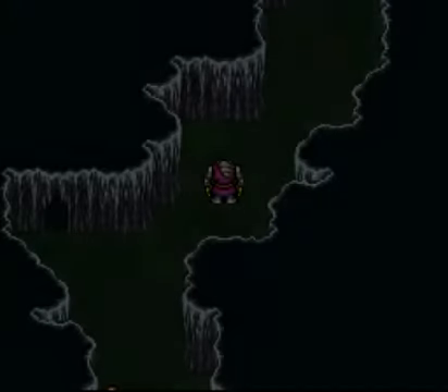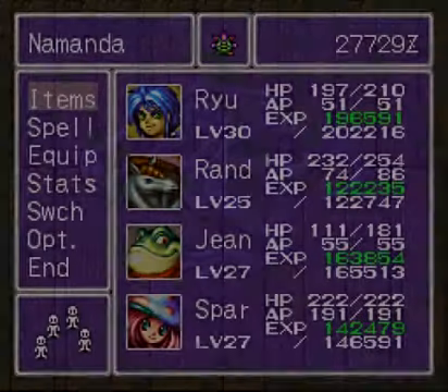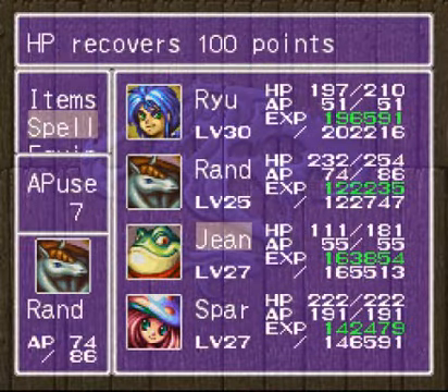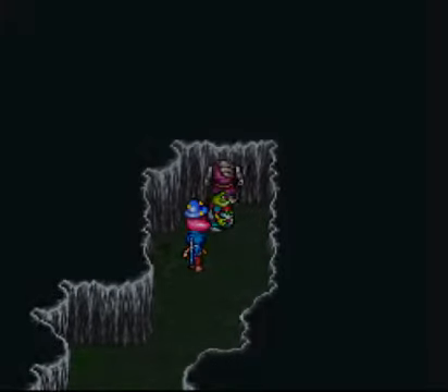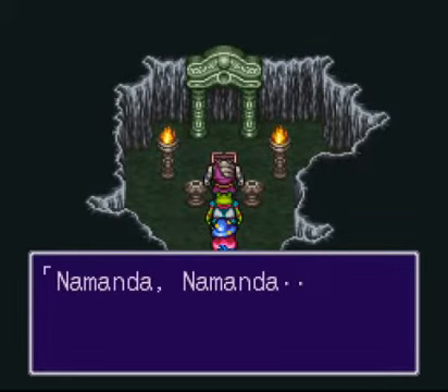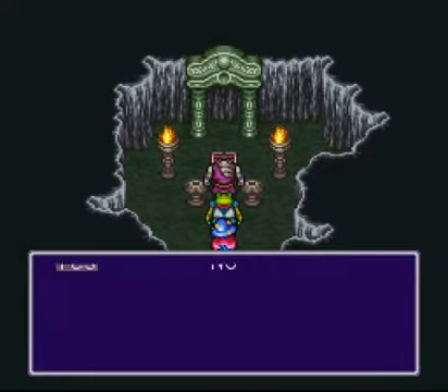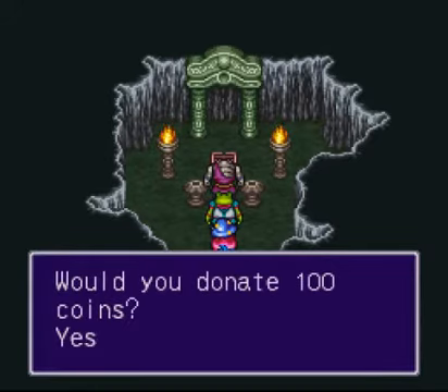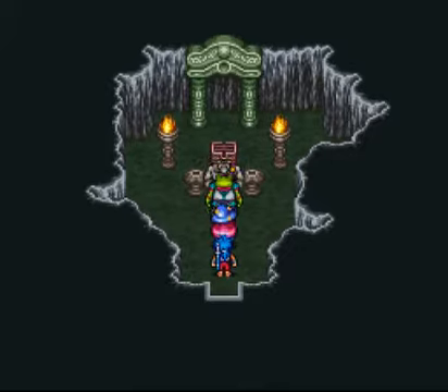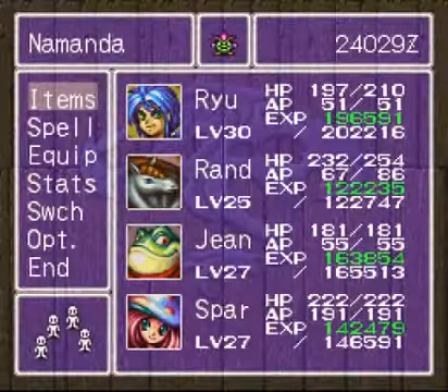Wipe them out. Alright, one more battle here, and then in the back of this cave — or the shrine, I suppose — we have the shrine to Namanda. You donate money to the god; that's how you pray for a harvest. You only have to do this once to advance the story; however, if you do it 20 times you will get a bonus later on. I definitely recommend doing it. I won't tell you what the bonus is, you'll see later. I edited it so you only saw me do it four or five times, but I did in fact do it 20 times.